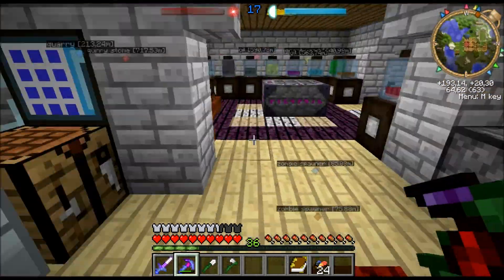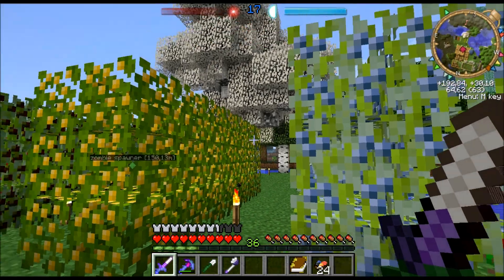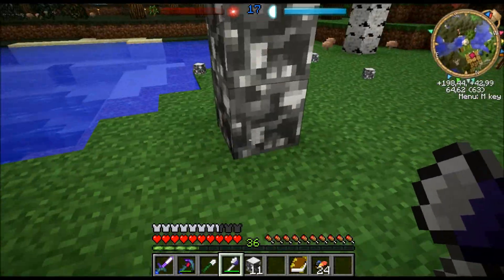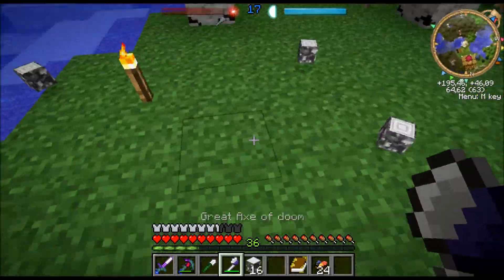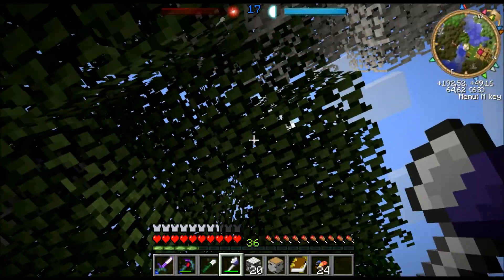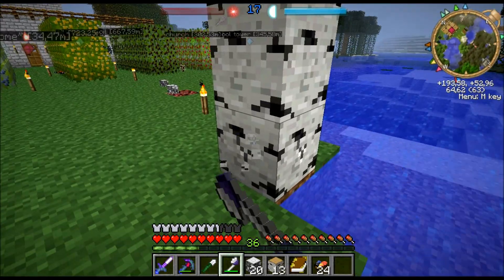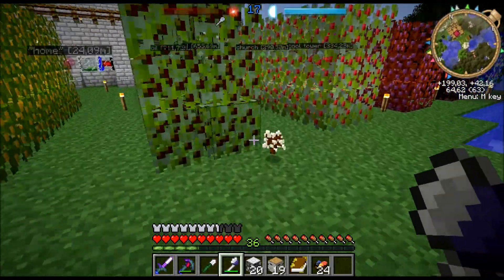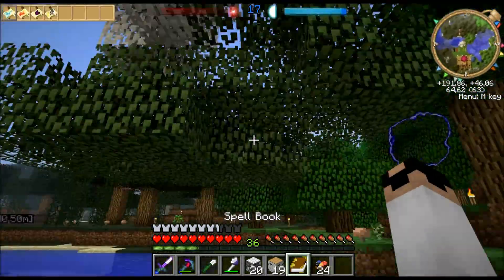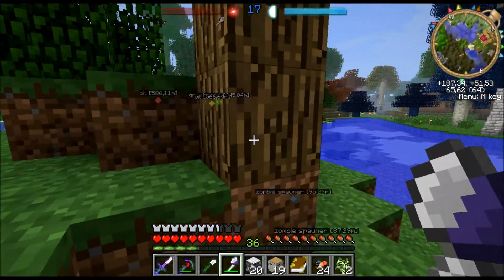Another thing I want to show you is how the lumber axe works. It should work on this as it's an Atura tree. It basically chops down the entire tree from the block you harvest and upwards. There is a maximum height — I can't remember which one — so you can't cut down an Atura redwood tree. But most trees you will be able to cut down like this. It's not great against leaves, as you can see, but still pretty nice.